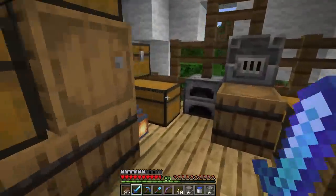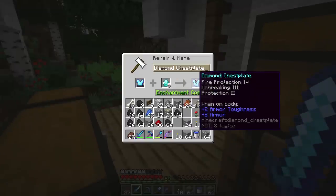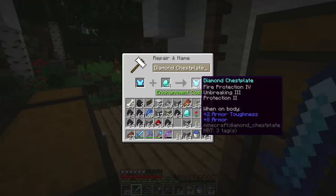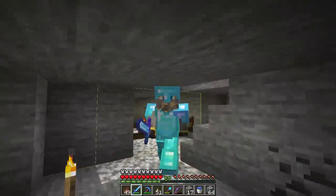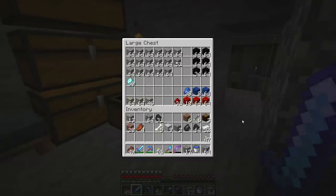Here's the moment of truth — we can do it! Brand new diamond armor, looking good. I have two things to show you — one is a show, one is a tell. Let's do the show first: I'm just now returning from my final venture into branch mines leading to caves, and this is what I have — lots and lots of stuff. I think we'll need an auto smelter soon.